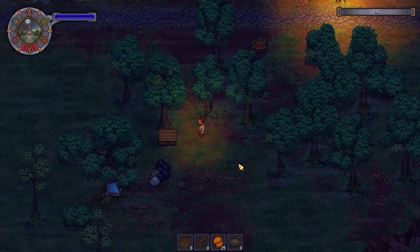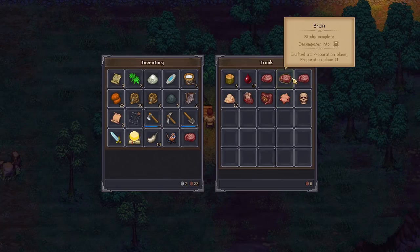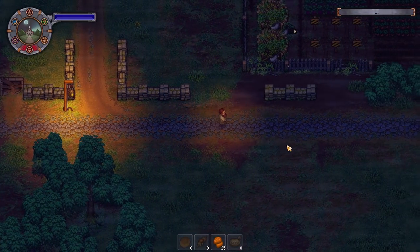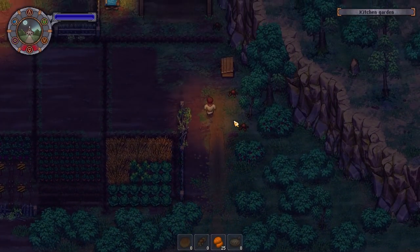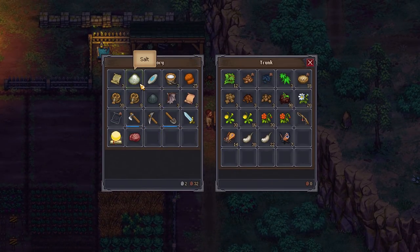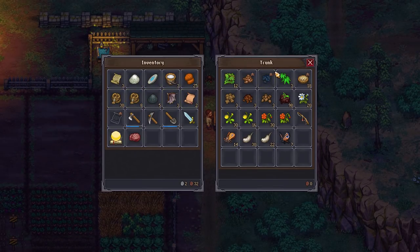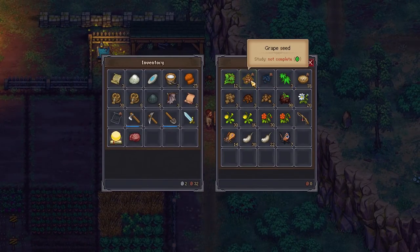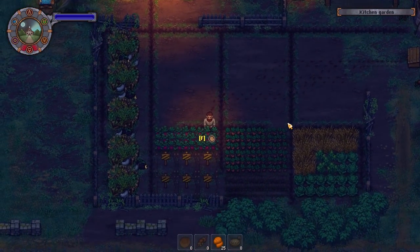We've got a couple more corpses yet to collect from there. Is there anything I can drop off here? No, that's fine. We've got three green certificates we can use. That's actually pretty good. The last thing we're going to do is we're going to check these beets. What we'll do is we'll take stock of how many beet seeds we have beforehand, and then we will gather them up. I guess we're going to leave those there until we've got batches of four. Now we've got three beet seeds. So if we end up with more than 15, we know that this system works.